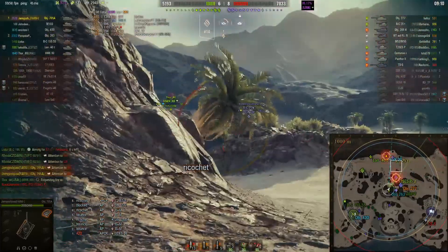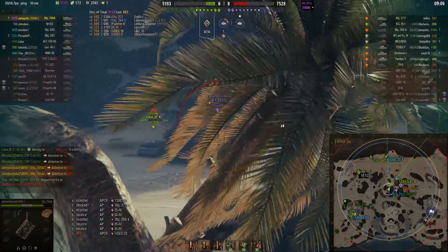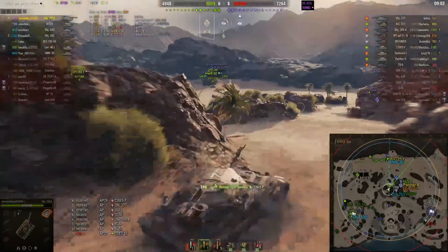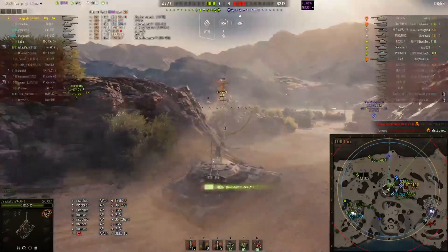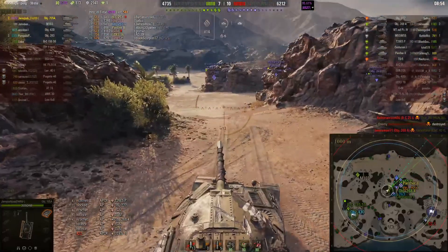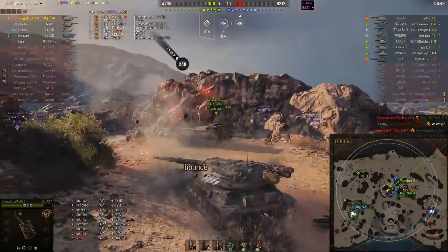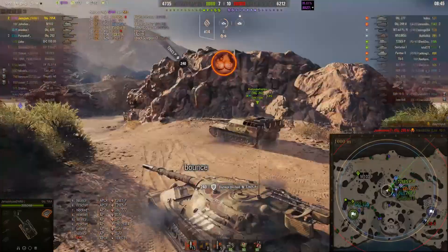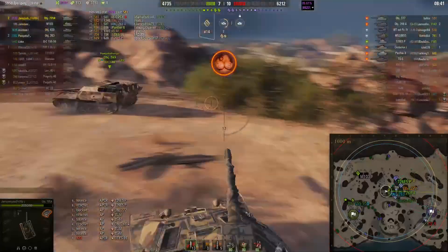Looks like there's a Batchat running off to the flank. Jamie is looking like he's going to try to take a shot at it, but the Batchat's going to get around the corner and Jamie won't get the shot. He does take out the Batchat shortly after. Up here there's a 263 helping defend this hill — they are in a better position and do have the high ground. Unfortunately, the 705 and the 705A don't have the greatest gun depression, so that's a big issue right there.